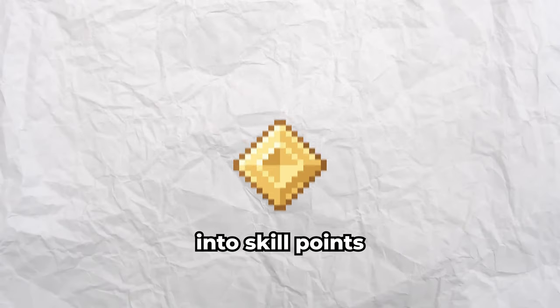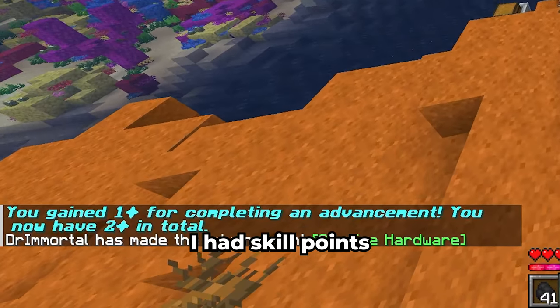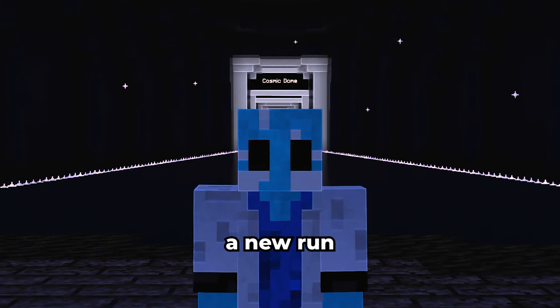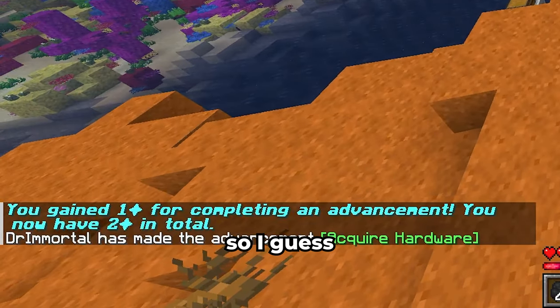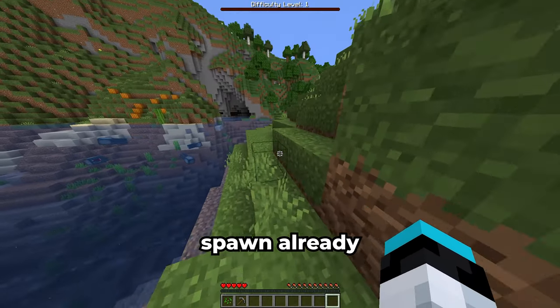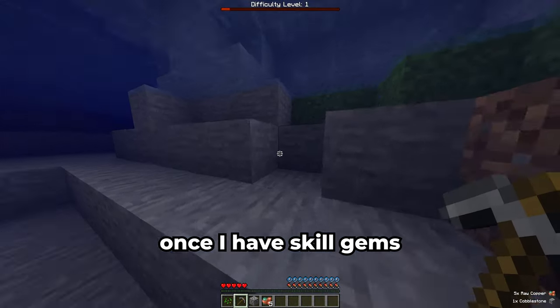This is where I made a mistake. While I wasn't able to craft any of my skill gems into skill points in my first run, I had still completed some advancements, meaning I had skill points left to spend. However, any unspent skill points are lost when you start a new run. Well, I didn't have that many, so I guess it's fine. Anyways, this run went way better than the first one — this is a much better spawn already. Let's just grab some coal and copper so I can craft some skill points once I have skill gems.